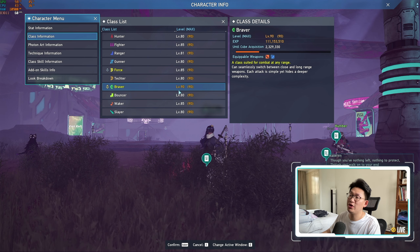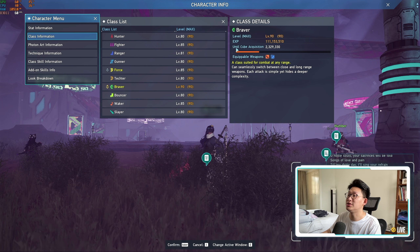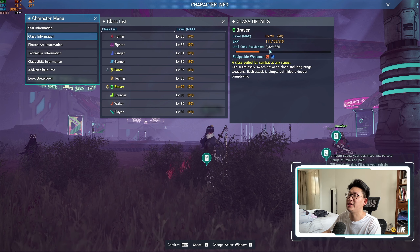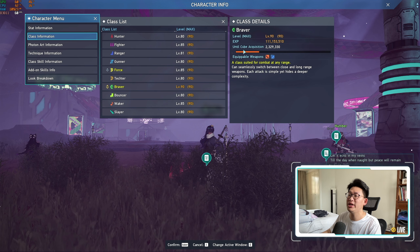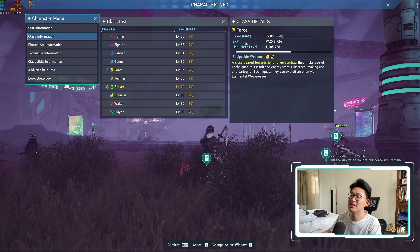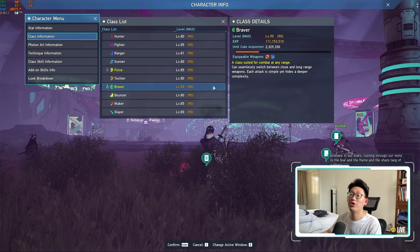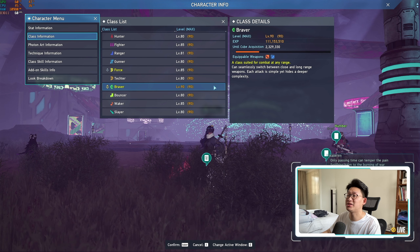As you can see over here, when my Braver is level 90, which is currently the max level, when I over-level, I will get another cube. As it says here, until cube acquisition: 2.3 million more EXP. So after I obtain 2.3 million EXP, I will get one NEX cube. However, this only happens at max level. My Force class over here doesn't say anything about a cube — it just says until next level. So you do need to hit the level cap on your main class and over-level in order to obtain these NEX cubes.